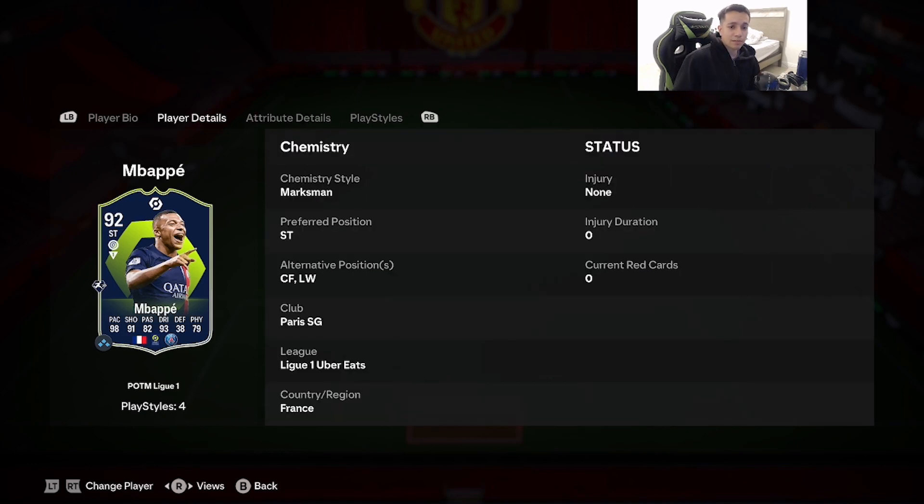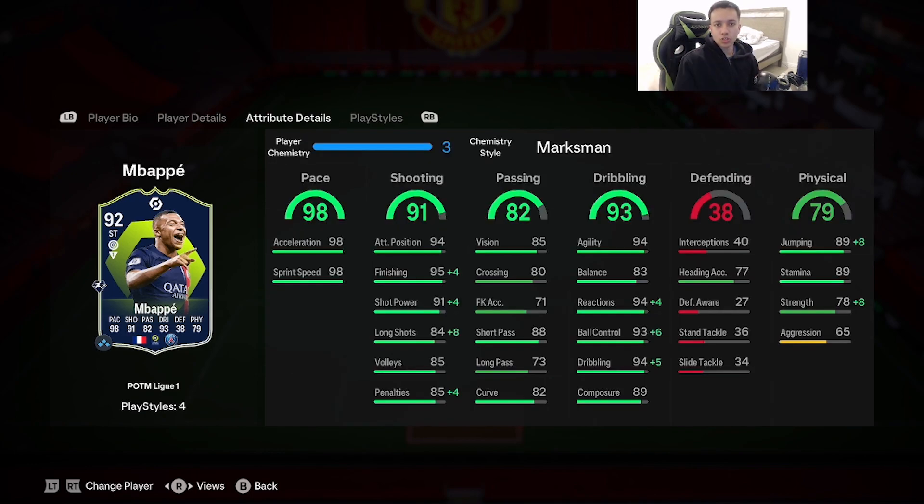We're going to go ahead and give him the Marksman chemistry style. Pace is already maxed out. Finishing goes to 99, shot power 95, long shots 92, reactions 98, ball control goes up to 99, dribbling goes up to 99 as well, and strength goes up to 86.